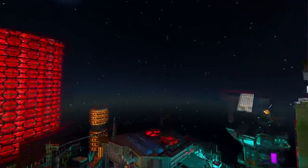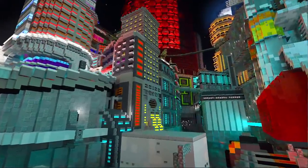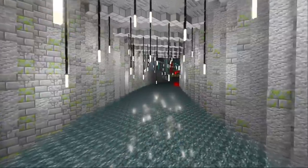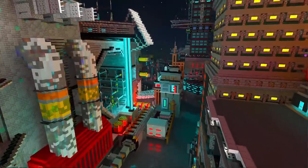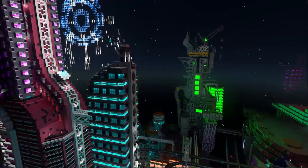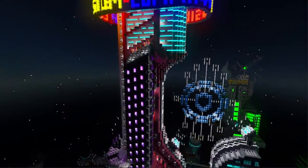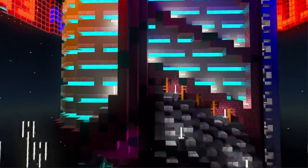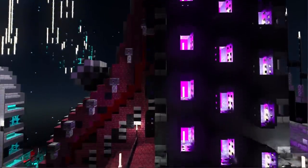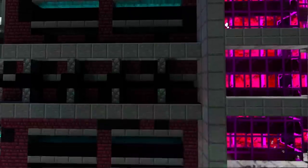Minecraft with RTX is a collaboration between Nvidia and the Minecraft team to bring real-time path tracing to Minecraft Bedrock Edition on Windows 10. Path tracing is a form of ray tracing which changes everything about the way lighting works in Minecraft. It allows light to bounce around the room the way it does in real life, lighting surfaces and picking up color as it goes. Shadows are more realistic, reflections and refractions are possible and look beautiful, and it's all calculated on your Windows PC in real time.